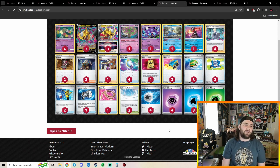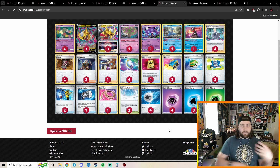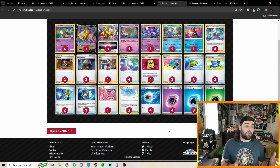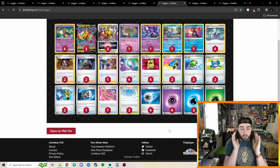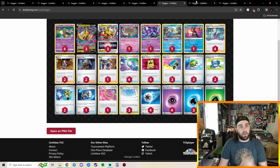Definitely not shocked to see Lost Tina here. It's probably the powerhouse of the format right now. People are calling it the best deck in format; some say it's second best next to Charizard. But Lost Tina has proved itself to be a little bit more consistent and favorable in a lot of matchups, as opposed to Charizard, because we haven't seen many Charizards in Top 8s or Top 16s as often as we've seen Lost Tina. Very nicely done to our third place Lost Tina player.